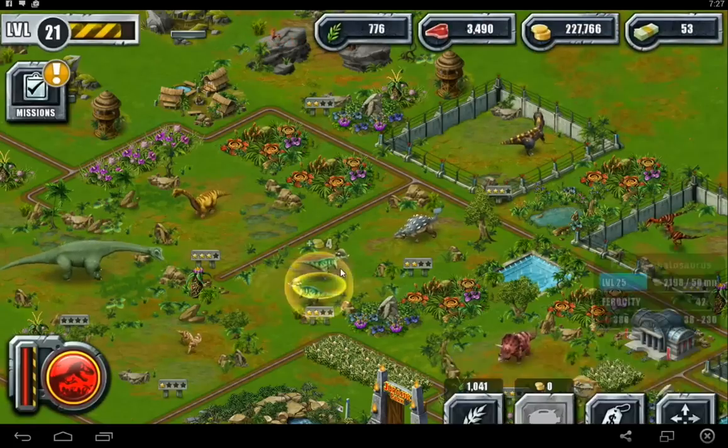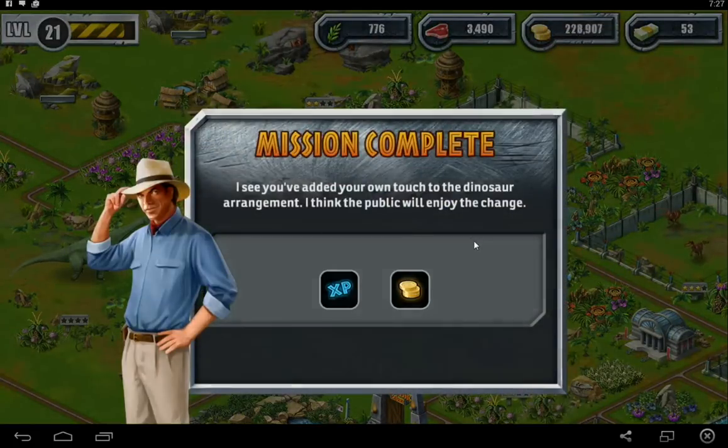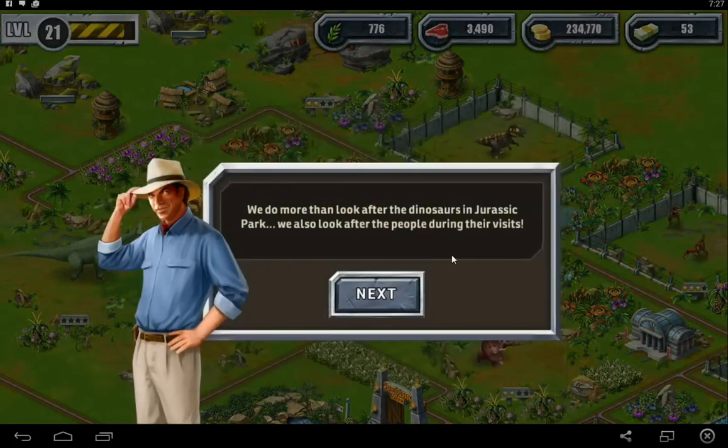There you go, Pebbles. There you go, Gumby. You've added your own touch to the dinosaur arrangement. For all you guys know, I was a shipwreck survivor just washed up on this island, and the next thing you know they just throw these dinosaurs at me and say take care of them. Well, I'm doing an awful good job. We do more than look after the dinosaurs in Jurassic Park — we also look after the people during their visits, or else they'd be food.